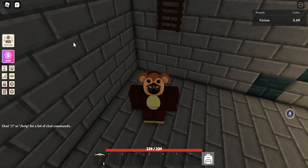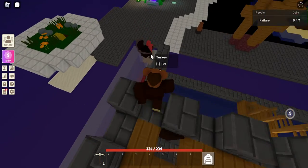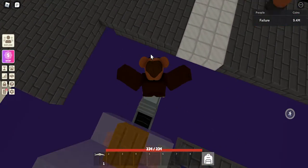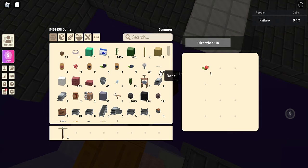Have a good day or night. I'm gonna put the game link in the description, my group, my shirt, and yeah. If you want a part two in Maple Isles, just give this 5 or 10 likes and I'll do Maple Isles part two.